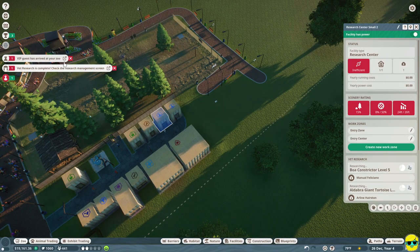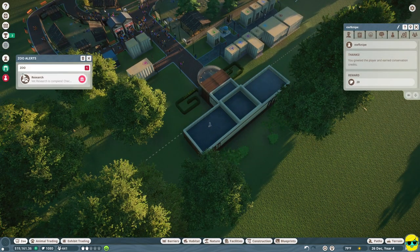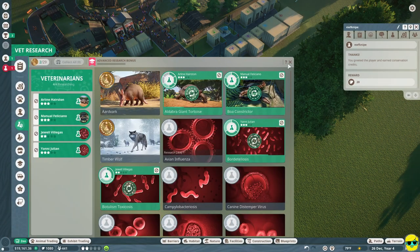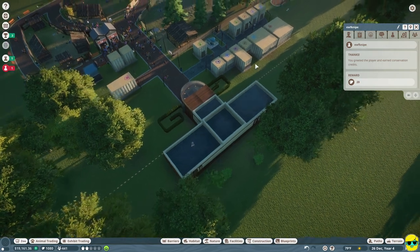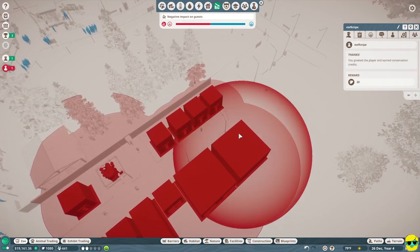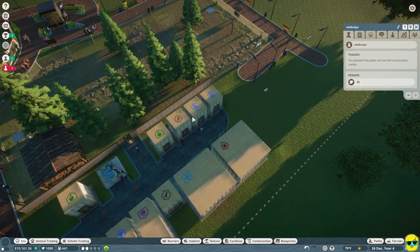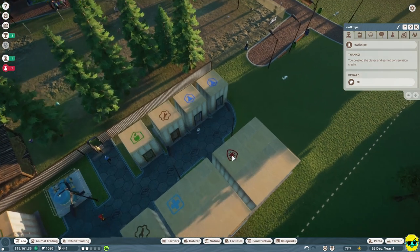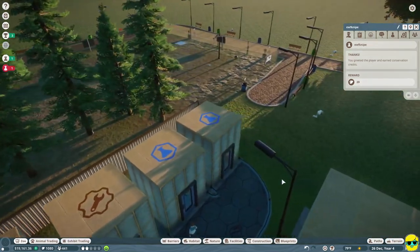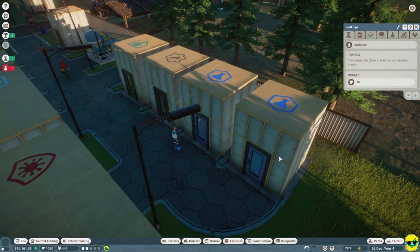I'm going to pause the game. We have a VIP guest at the zoo. We finished some research. Now here's what's important - I'm going to push H to bring up the heat map and look at negative impact. If I did want to build more staff facilities here, I could just keep expanding, but I think it's time to get a little bit more advanced with building in this game and taking advantage of height.